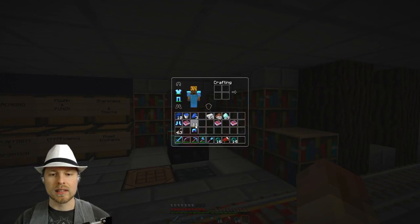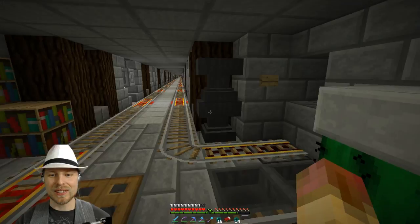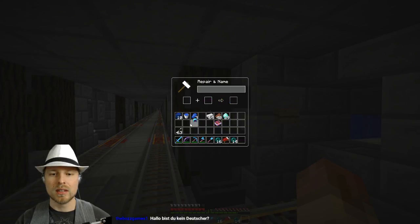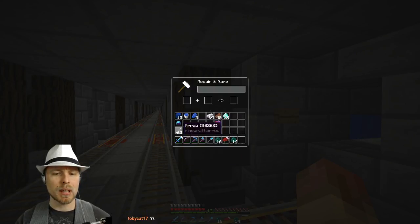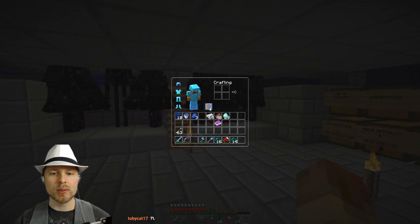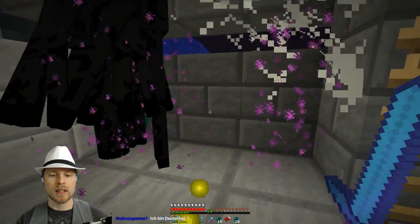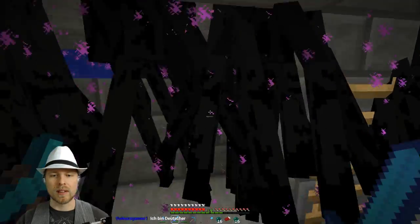What Mending does — you can see it's got durability 15, 25, 61. And then we come in here and there it goes. So it's actually fixing — rather than us getting experience, it's fixing our item, which is pretty cool. So we're just going to fix it all up while we're here.